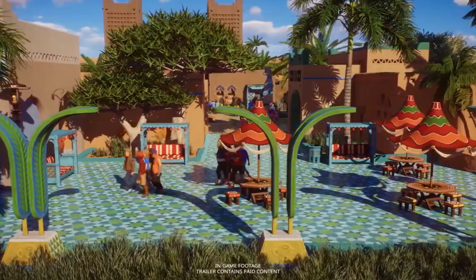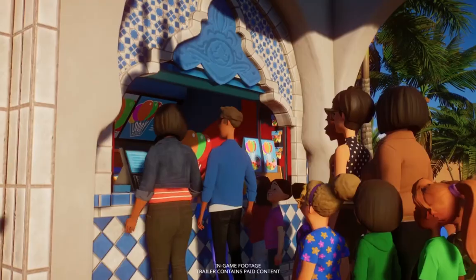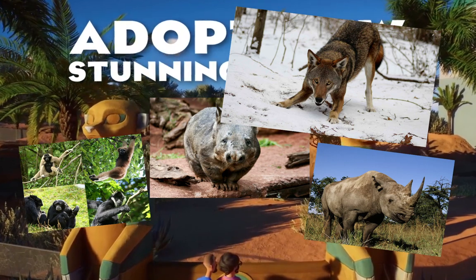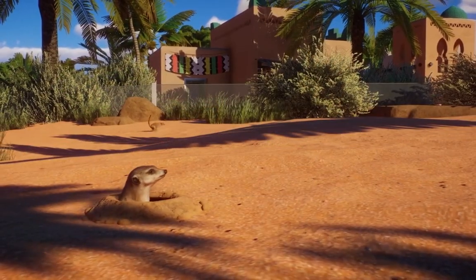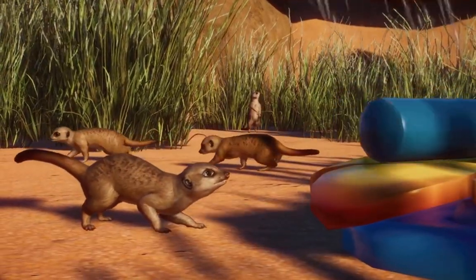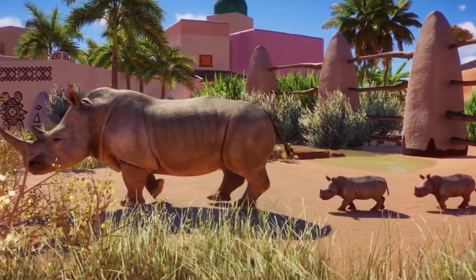We also have the animals for the scenery pack — let's bang them right off the list: Black Rhino, Red Wolf, Southern Hairy Nosed Wombat, any gibbon species, and the Lord Howe Island Stick Insect. This would be my ideal list, but definitely do let me know about yours in the comments down below. It's a really awesome thing we do every single week here.